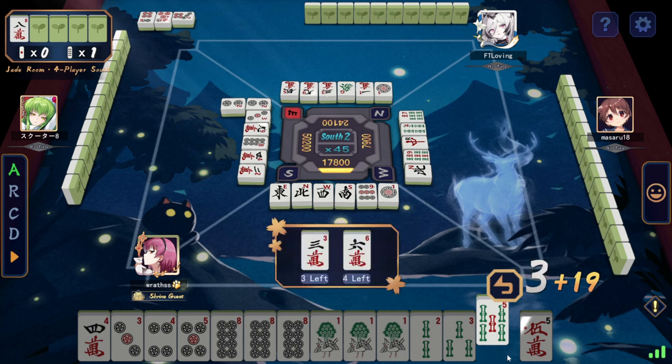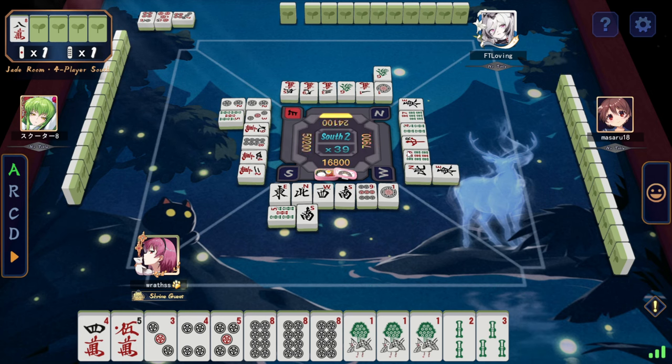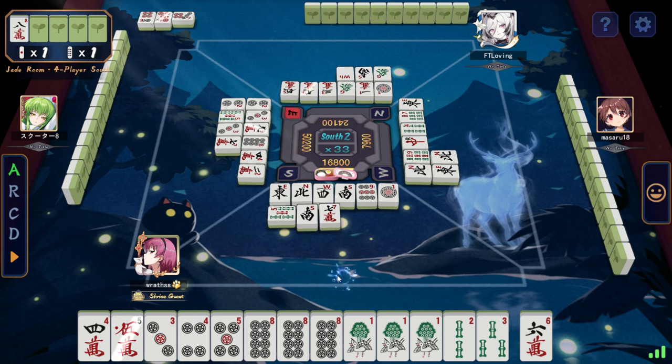Oh nice — push it. D2. It's Riichi Dora. I don't have that many tiles people can defend with. Sumo, beautiful. Yeah, that should be four.